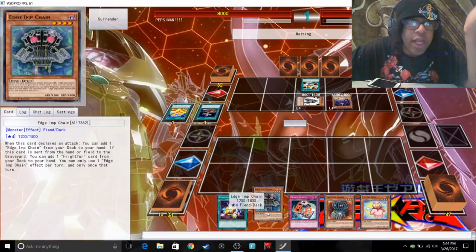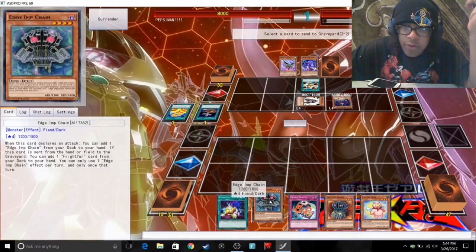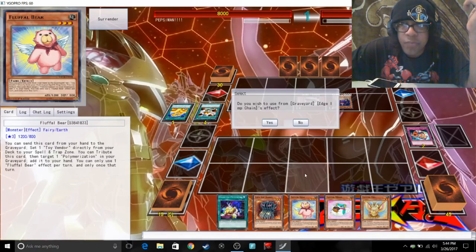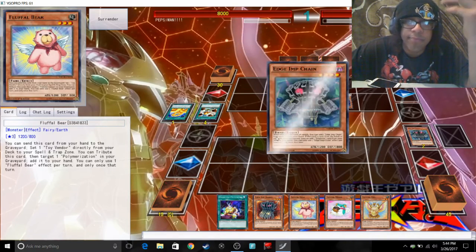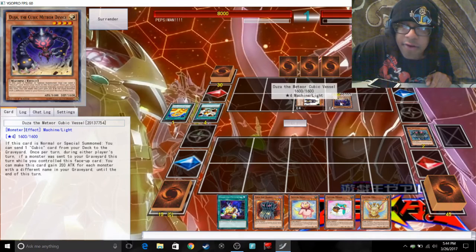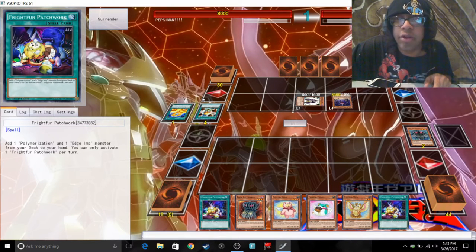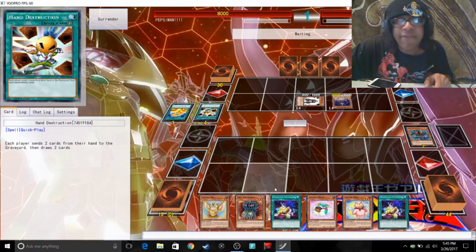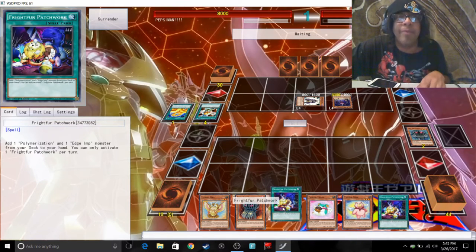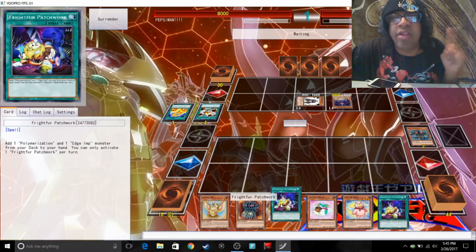Oh, a Cubics deck — I hate Cubics decks. Hand Destruction: send two cards from the hand. Yeah, then chain the Patchwork to that to bring another Patchwork. Boom, I'll use that and that. Chain the fact to get another Patchwork — once per turn, so you know. Patchwork saves duels, it will save the duel. You want to have Patchwork but you don't want to use all your Patchworks at once — I'm going to save that one Patchwork for when things start going bad.